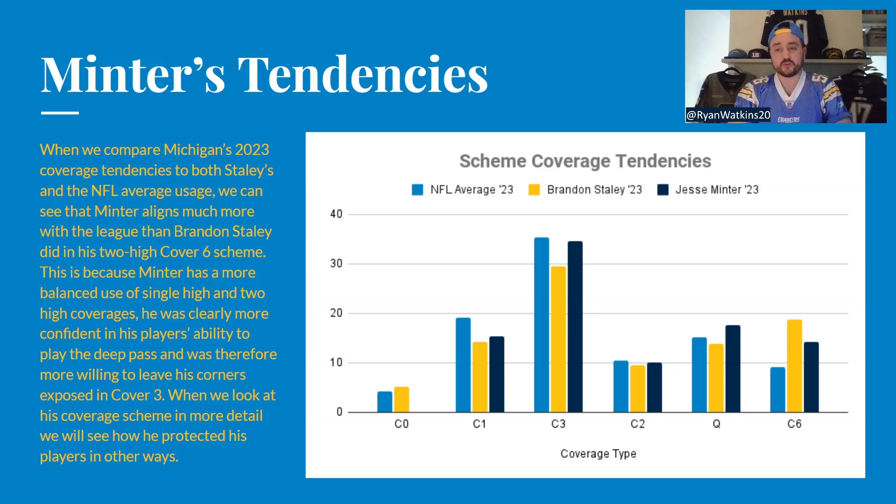He has two outside linebackers, always lined up outside of the tackles — if there's a tight end, it varies the alignment slightly. Then he has two inside linebackers, one nickel, two corners, two safeties. This is a fairly regular package in the NFL — nickel is essentially the base across the league now. However, having two stand-up ends in an even front is quite rare. This is more suited to an odd front.